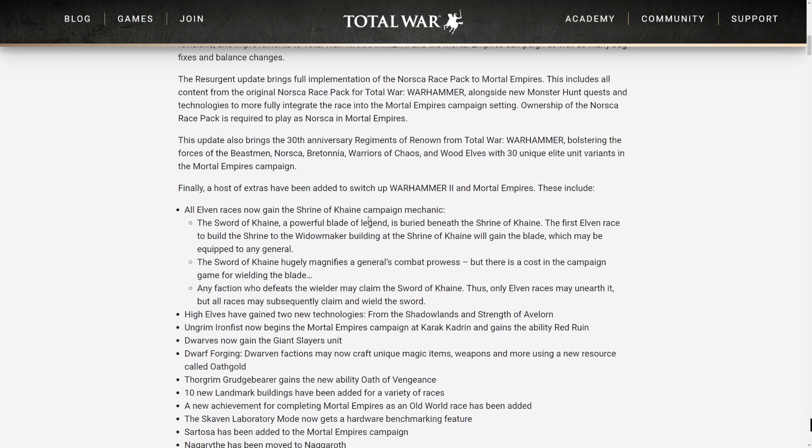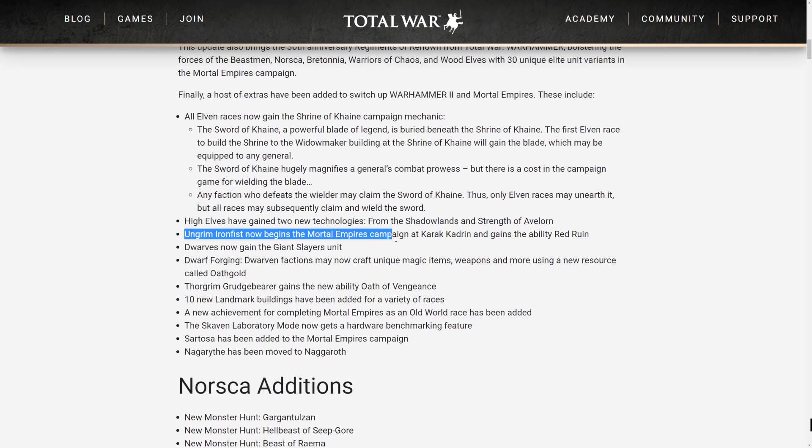We know we're getting all of our Queen of the Crone action. We know the Shrine of Cain is coming and the Sword of Cain is going to be a mechanic for all Elves — High Elf, Dark Elf, and Wood Elf. We know Ungrim is now moving to Karakadran in the Mortal Empires campaign and he gets Red Ruin right from the start. High Elves get two new technologies: From the Shadowlands and Strength of Averlorn.